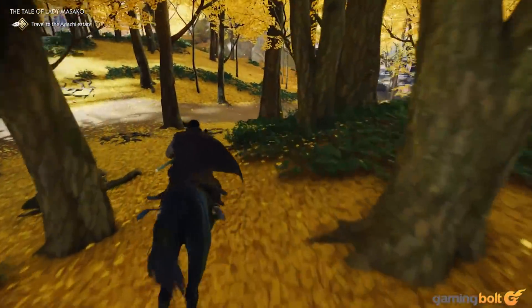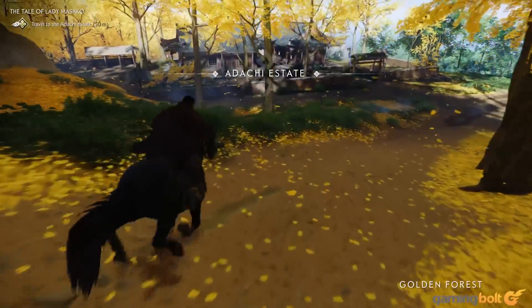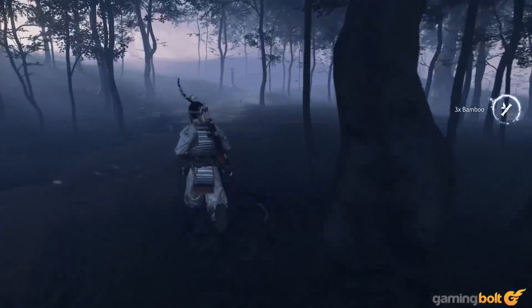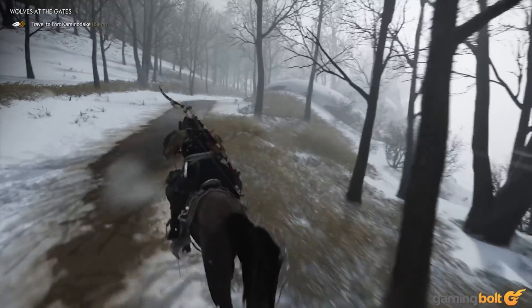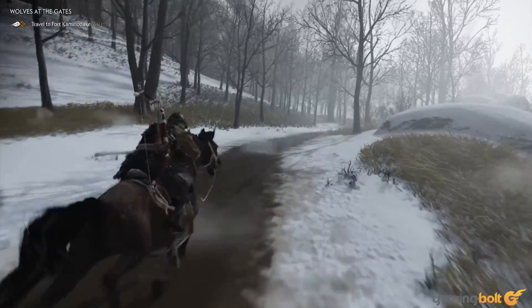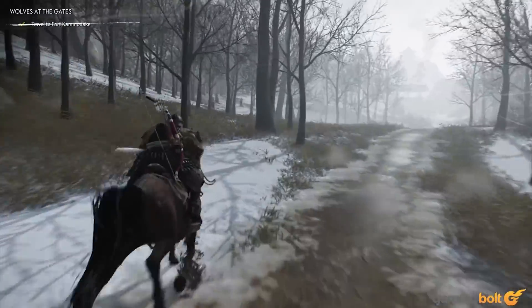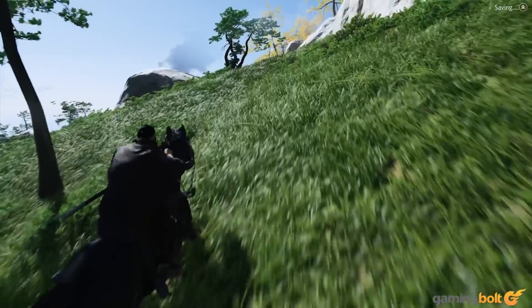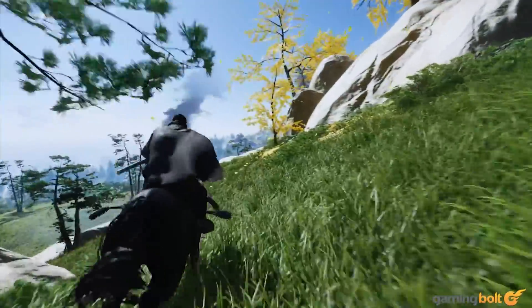Make no mistake, this is not a small map. It is absolutely massive, full of things to do and places to see. It is also beautifully diverse, encapsulating lush fields, dense forests, bustling settlements, swampy marshlands, and frozen mountains. In those ways, it does the things any open world map should do on a surface level. But Ghost of Tsushima goes beyond the surface level. Because while it is a large and varied map, it also never feels so large that it becomes intimidating.